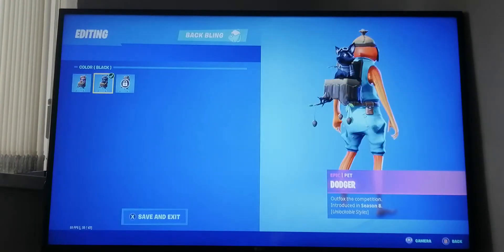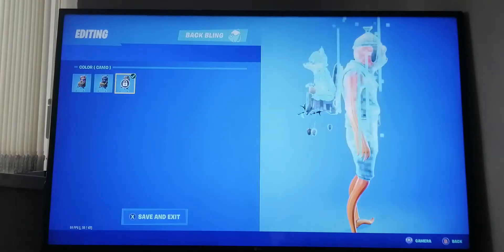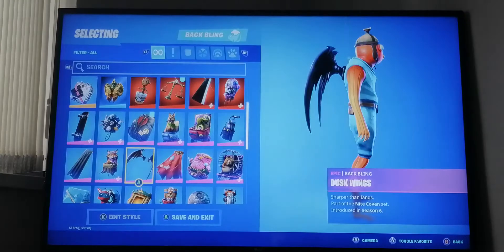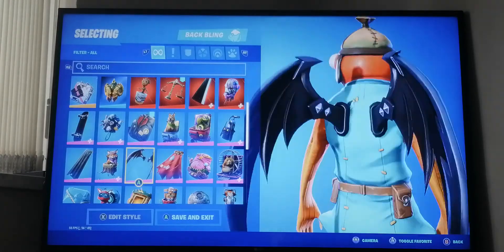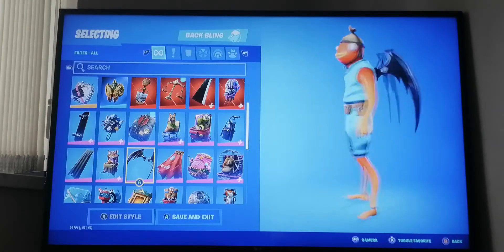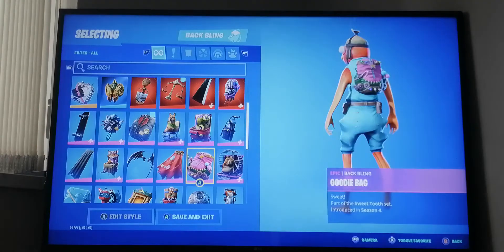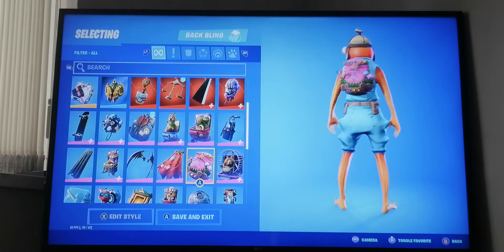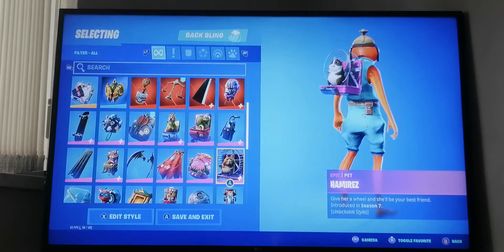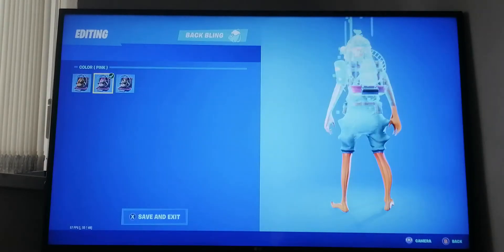We've got Dodger from season eight - I got the fifth and second styles but did not get the last one. Next I have Dusk Wings from season six, which are pretty cool. Then Fabled Cape from season six, and Woody Bag from season four.